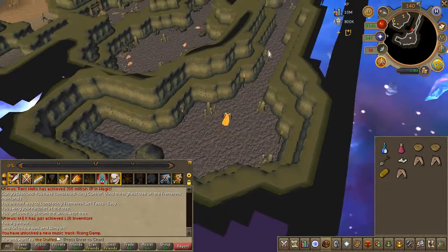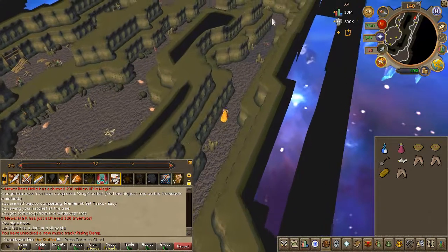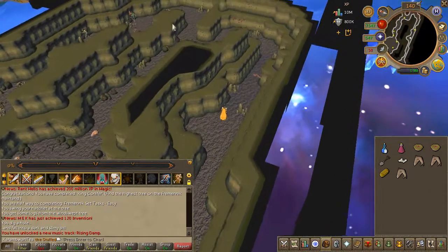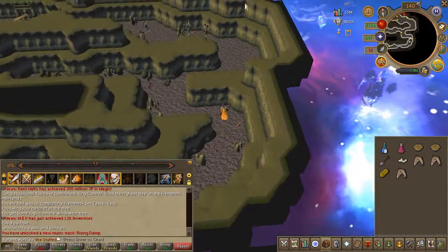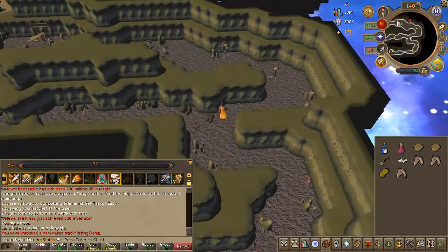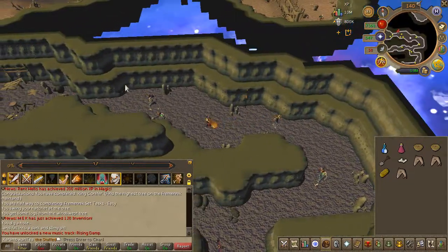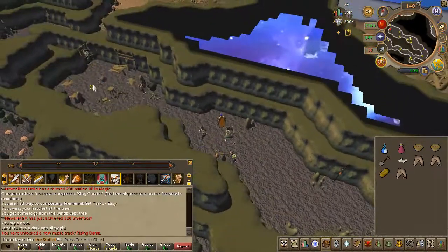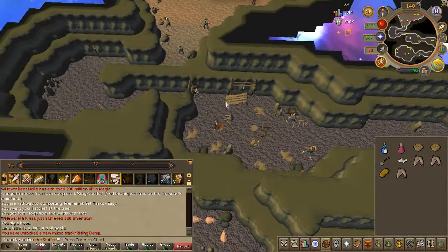Continue along the path till you find a door with some skeletons nearby. Select a skeleton to obtain a key.